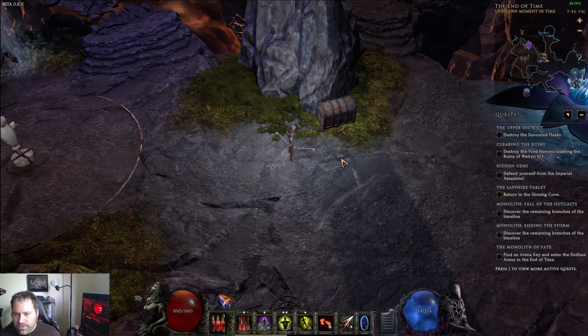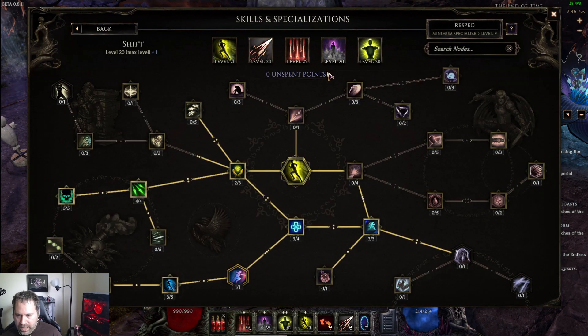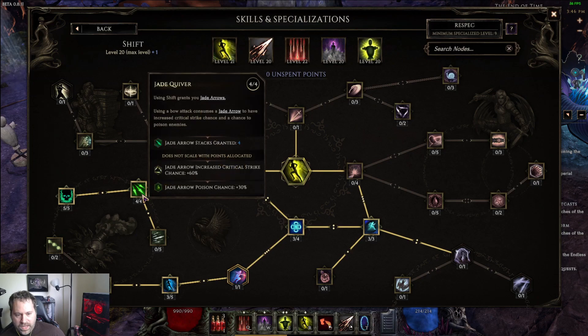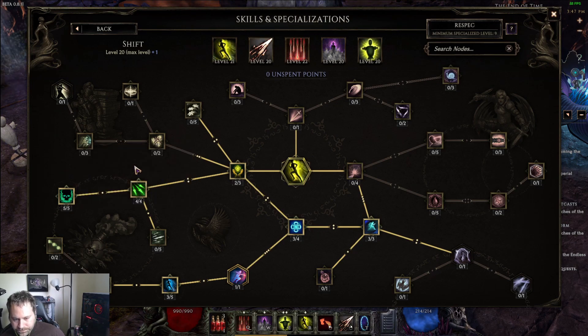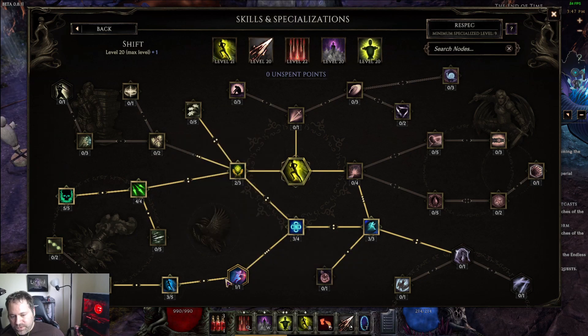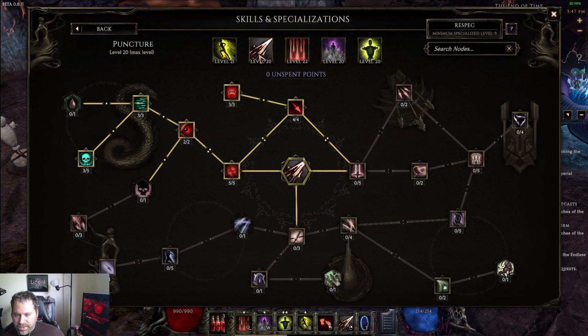For skills and specializations, we use Shift as our movement ability. I always take Shadow Recuperation, Swift Recovery, and three points in Momentum as soon as possible because that movement speed buff is incredibly valuable. From there, take four in Jade Quiver and five in Venom-Tipped Arrows — the majority of our damage is damage over time, so this is a good damage buff. We also take Shadow Slip for invulnerability while shifting and three in Elusive for dodge rating per dexterity, giving a sizable dodge chance for a short period after you shift.